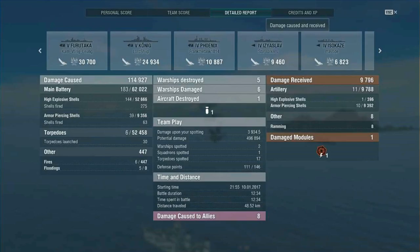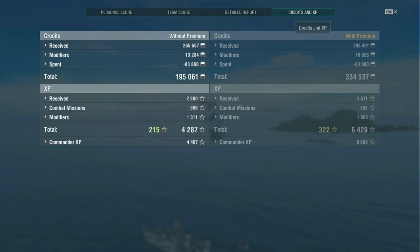When you look at the damage, so much of it is to ships that should be killing destroyers — a Furutaka, a Phoenix, a Koenig — all very strong ships, and he did a lot of damage and got the kills on all of them. The really impressive thing is, even without a premium account, he made 195,000 credits and 4,000 experience. If you look over to the premium side, that's 334,000 credits and 6,400 experience — a very impressive result. Thank you, dear Mr. Frodo, for sending this game in. Anyone else who would like to send in a replay: QuicksilverSlash at gmail.com. If you enjoyed this video, please consider giving it a thumbs up or subscribing to the channel. As always, I'm Quicksilver Slash and I'll have another one for you guys tomorrow.